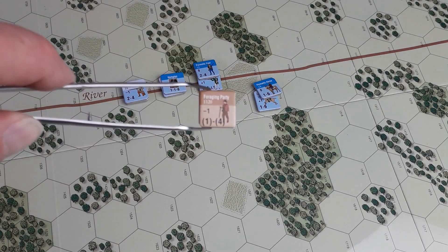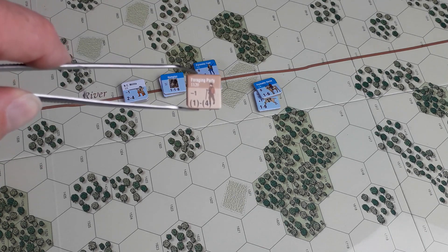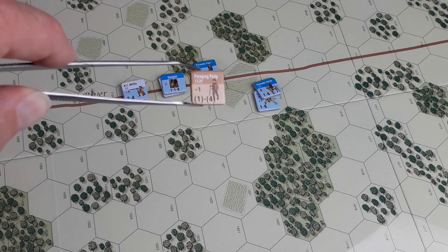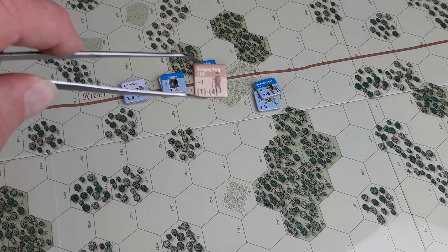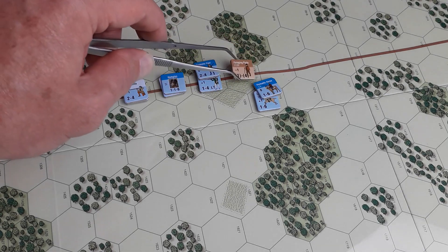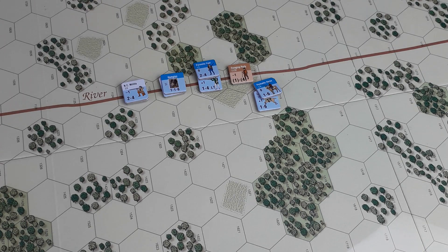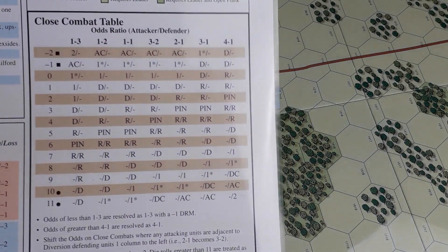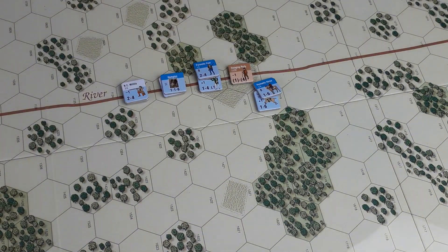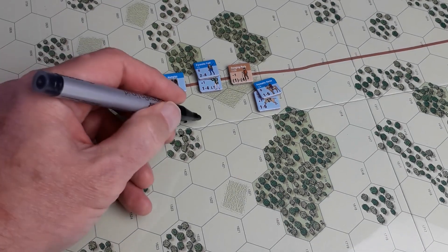You can see the foraging party's strength is in brackets, and their movement allowance is in brackets as well. This reminds you that the foraging party cannot actually attack — they can only defend, and for movement they can only retreat/withdraw; they can't advance. They also have a morale of minus one. So it's five to one — but the table only goes up to four to one, so that's what we'll use.